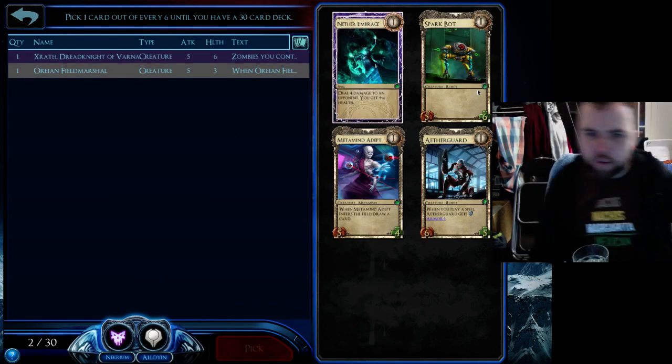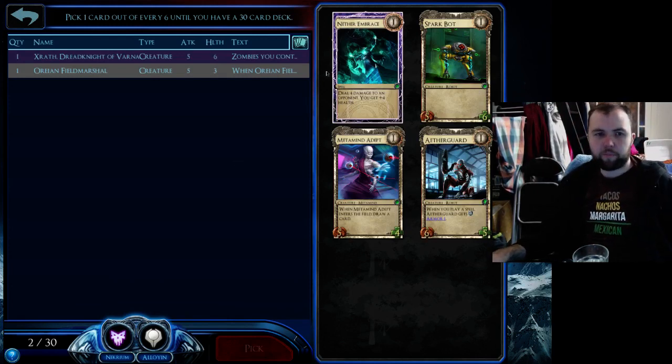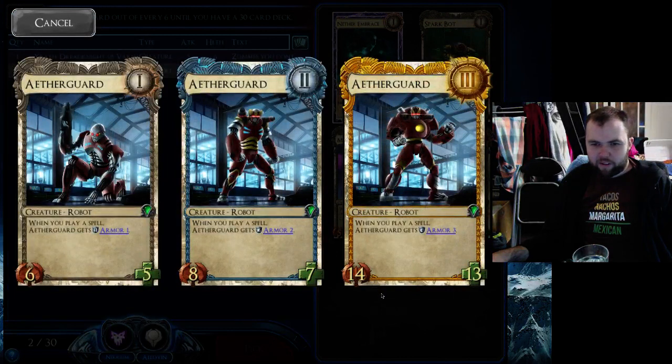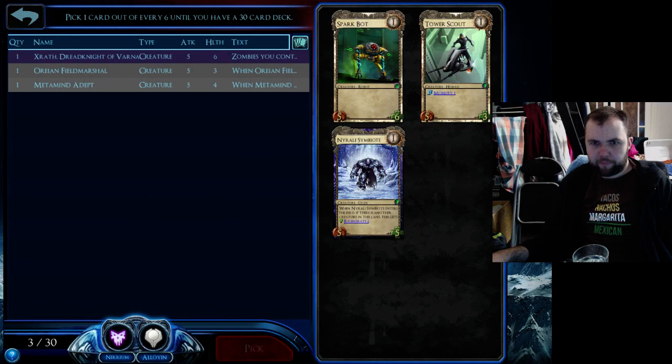Of these it's a toss-up between Everguard and Metamind. Metamind gets you more cards when you need them but there's nothing particularly bomby yet that I need. Aetherguard's good at level 1 — I don't really play much level 2 or 3 and he relies on spells — but I'm going to go for a Metamind there. I'll probably see another Aetherguard later.